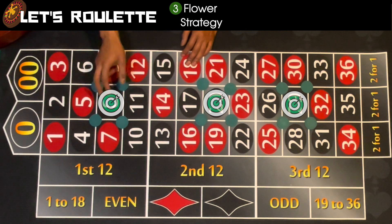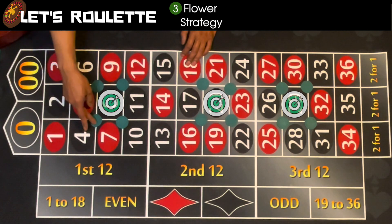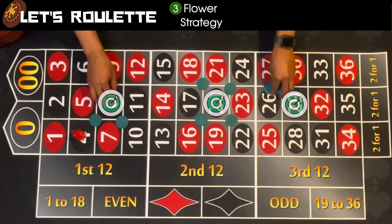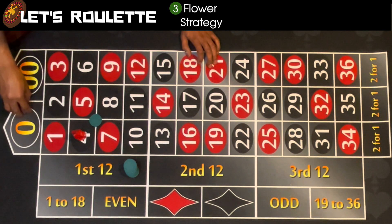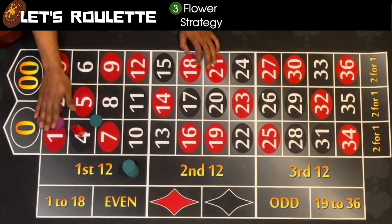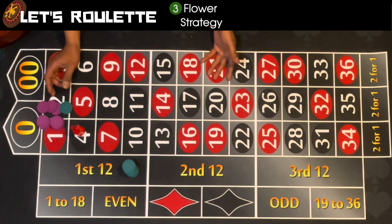Let's pretend we hit a corner bet number — let's go with 4. If I hit a 4, I would obviously lose fourteen dollars, leaving me one dollar. That corner spot pays eight, so I get eight back plus the one I have, making nine dollars. So hitting a number that's only on one corner, I lose fifteen, get eight back, ending up with nine — that's roughly a six-dollar loss.